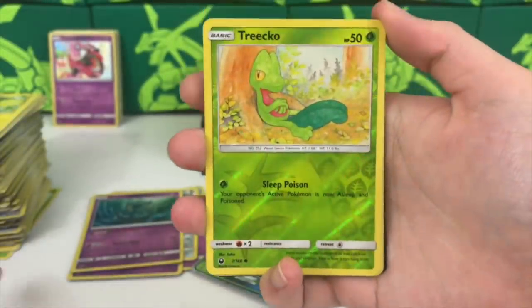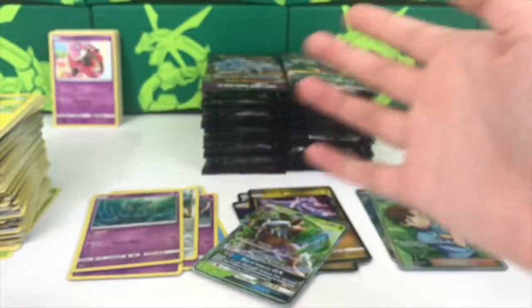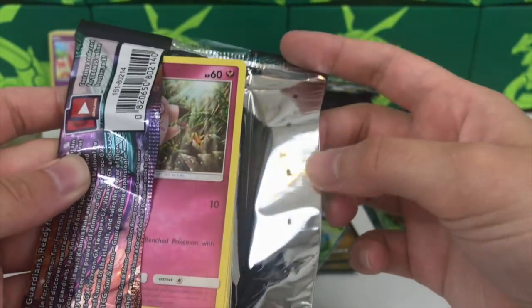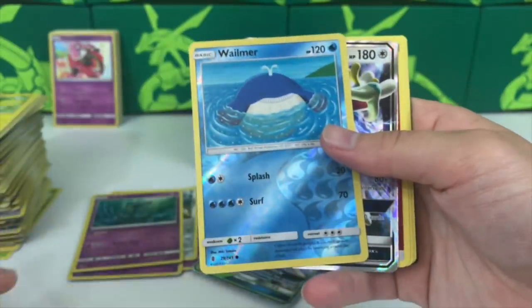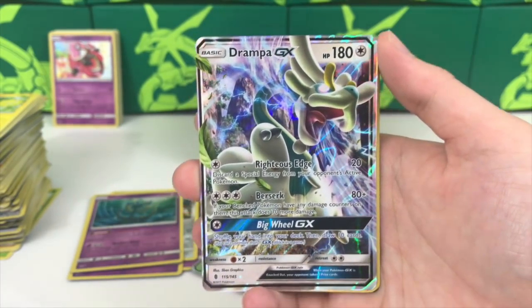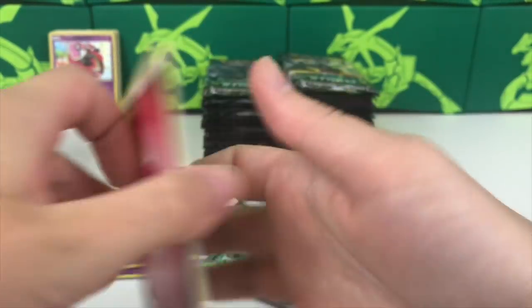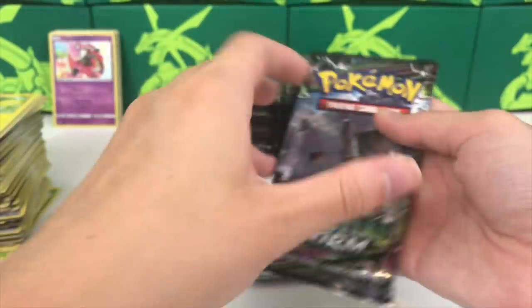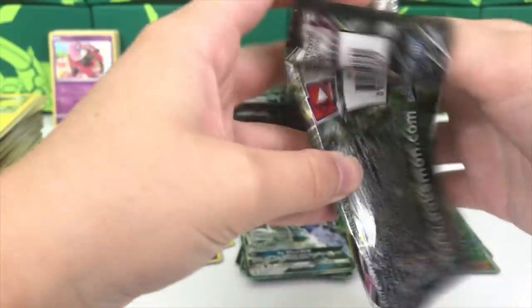About halfway through and doing pretty solid. Treecko and a Registeel. These Guardians Rising packs have had these dot things going across them - not sure what the deal is. Oh, Tapu Lele GX! Holy smokes, beautiful card! It's been a while since I've opened a significant amount of Guardians Rising, so seeing these GX's is a friendly reminder of what a lovely set it was.